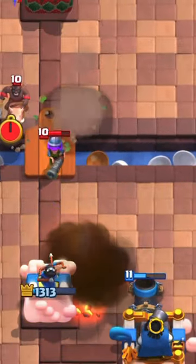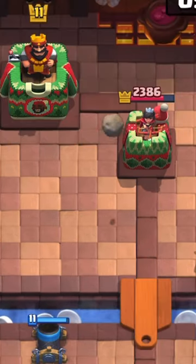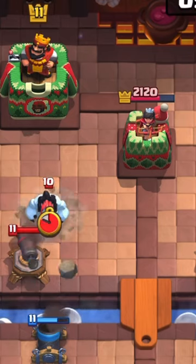A good strategy is to play Mortar near the King Tower, as this will make it harder for the enemy to reach your Princess Tower. It can be a good alternative to X-Bow, but it does less damage, only gets six shots, and shoots really slow.